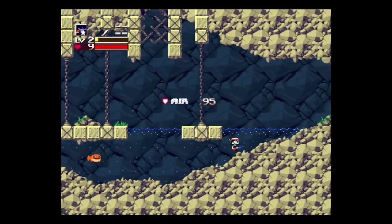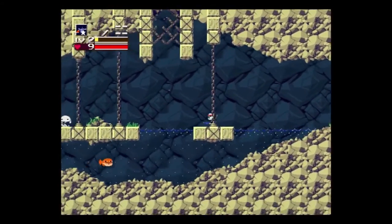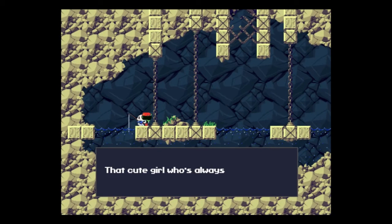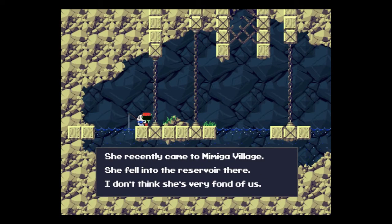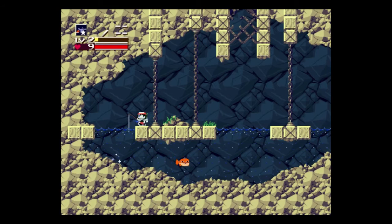I believe the 3DS version — there's two: the old one and the new one. You can get the physical one which is Cave Story 3D. I believe Cave Story 3D is completely different from the one I'm playing right now. So if you're using this for a guide, it's not a very good comparison.